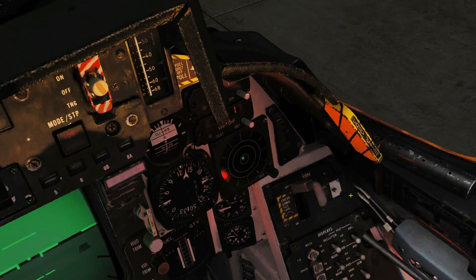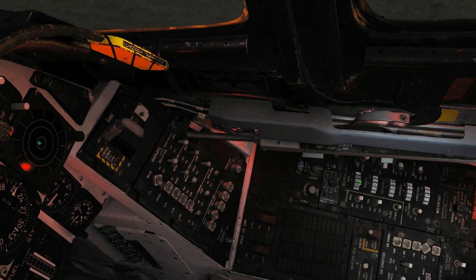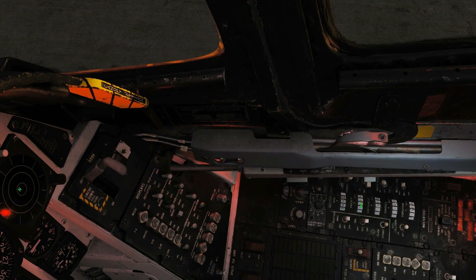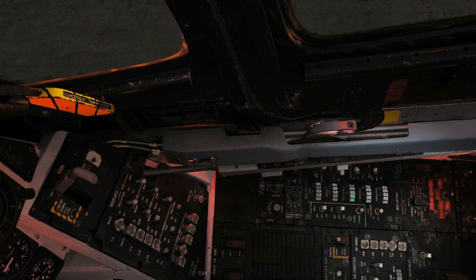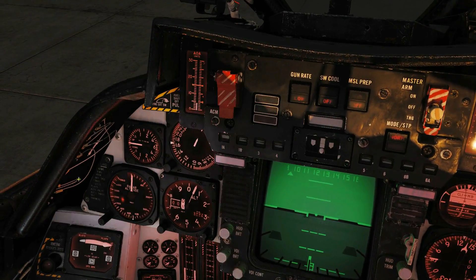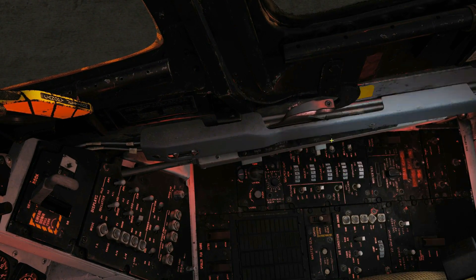We've got our master light dial. On our ACM panel we can have our lights on from between one up to nine. On our AOA indexer up near the HUD we can have the lights on up to nine. The main instrument panel we can have the backlighting on, and you can see a big red glow from the dials which looks really cool. We've got the console backlights which are red as well, so this is all lit up.